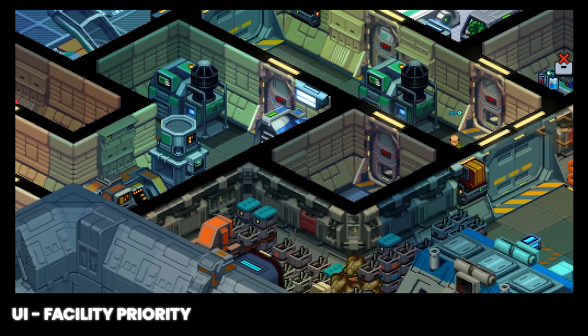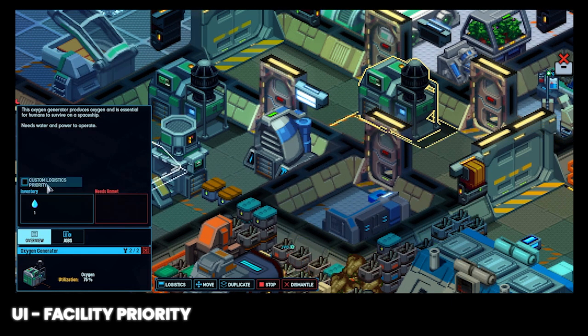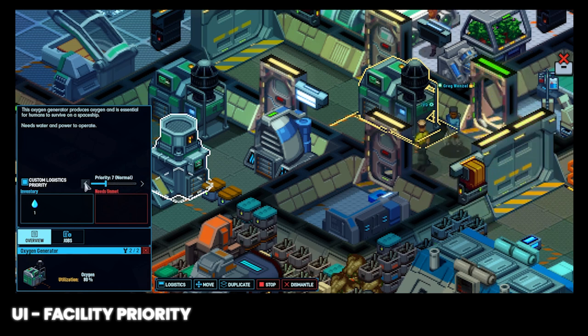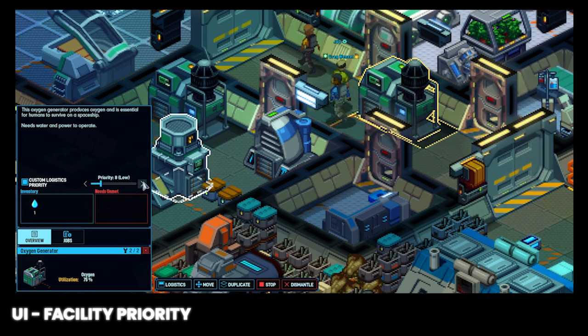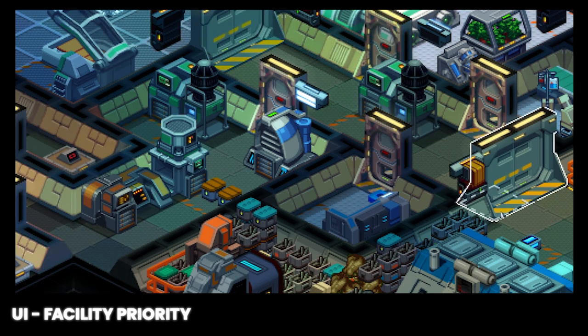Now let's talk about individual facility priorities. Individual facilities have a logistics priority slider that can ensure critical facilities remain stocked. Click on your oxygen generator, then click the button to open the priority menu and adjust the slider to the highest. This way, the logistics tasks associated with loading water into the oxygen generator will be prioritized over other logistics tasks. Think of other facilities you view as high or low priority and adjust them accordingly.